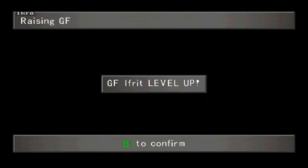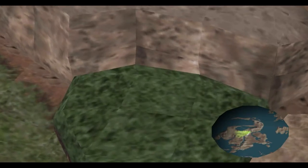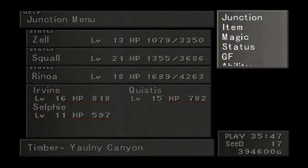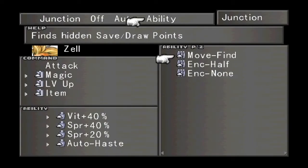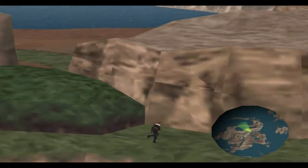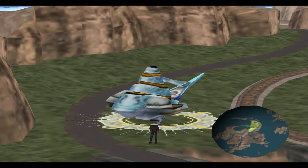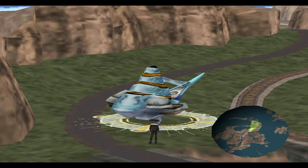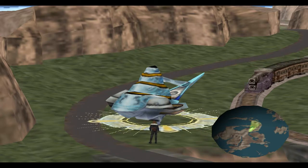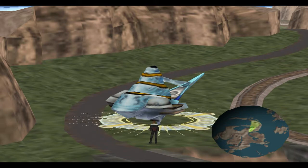We're done with that. I'm going to put Encounter None back on Zell so we don't get into any random encounters. Now we're going to head off to Balamb, because that's the point of this episode — figuring out what's going on in Balamb since we haven't been there in a while. Remember, if you're going from Central right to Balamb, there's a transcontinental railroad across the ocean. If you head to the northwest corner of the map from where we ended last episode, you should hit the town of Timber and avoid all the railroad nonsense. I'll meet you in Balamb.